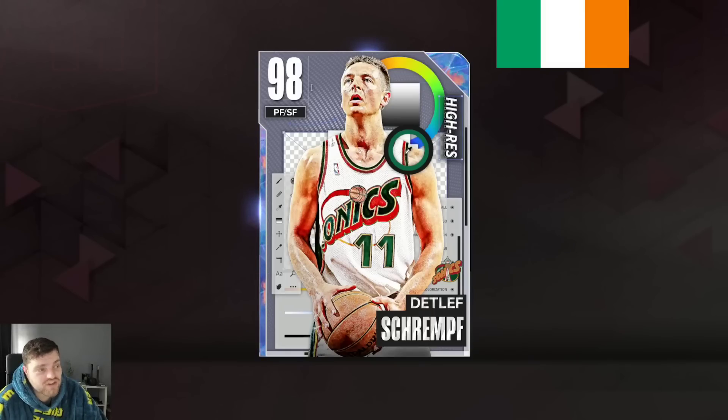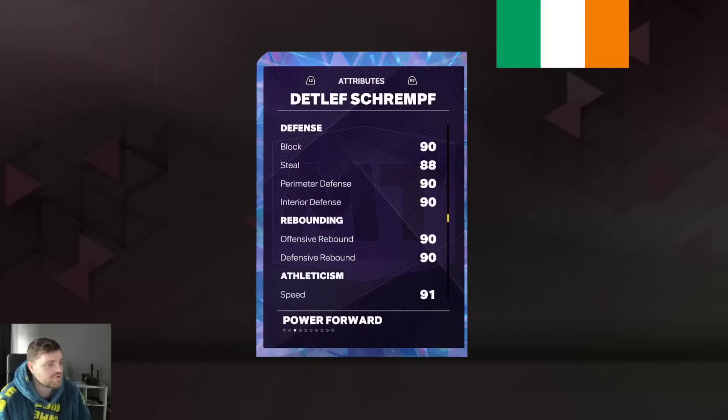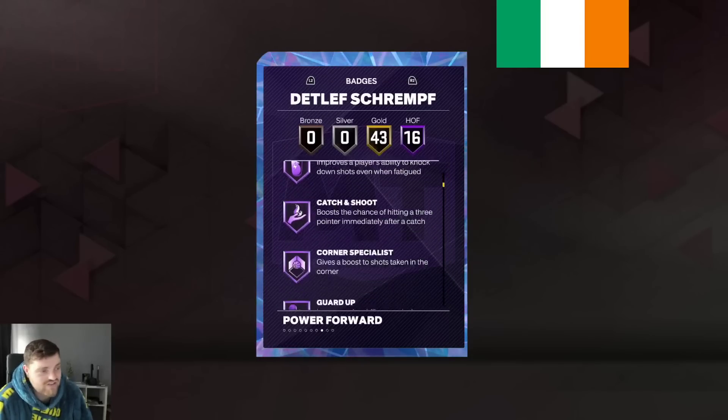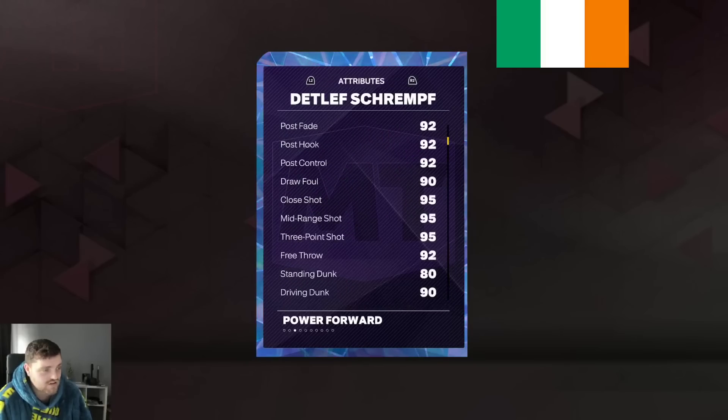Detlef Schrempf at 13,000 MT is crazy. He's absolutely crazy at this price. 13k for a 610, good shooting small forward who can handle the ball, who can dunk, who can do everything to be honest. The guy's a good shooter, a good defender, 59 of the 64 total badges on gold.